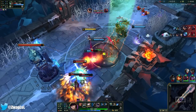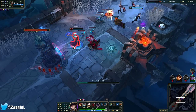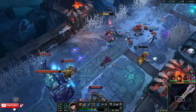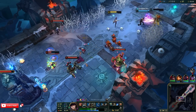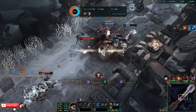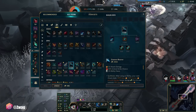Nice. Is that AP Varus? Oh god, it's AP Varus. I got Vex ulted. My 3-item power spike is going to be strong. Maybe I'll go LDR after that — they have 2 beefy people: Karma and Maokai.